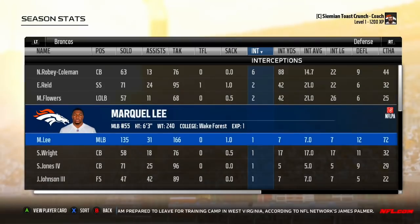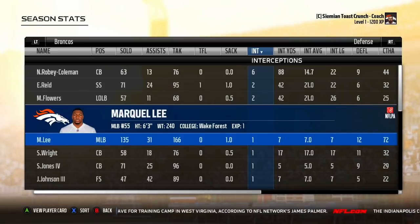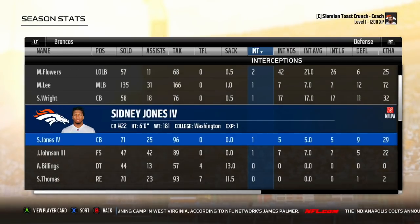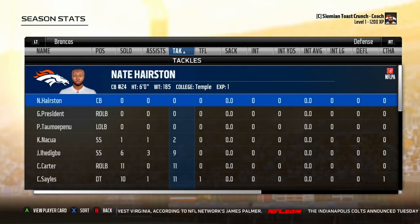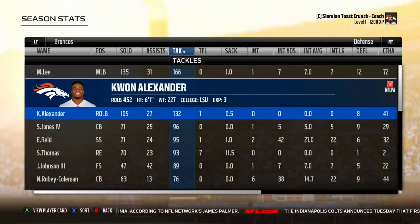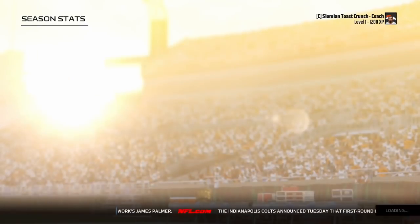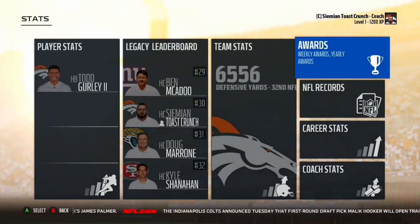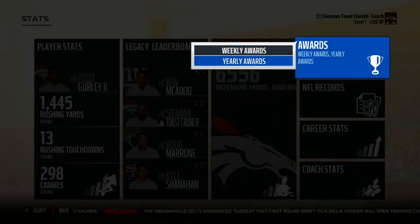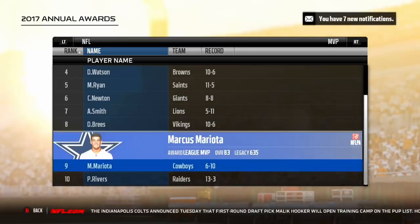We got to the quarterback pretty well. Interceptions: six from Robey-Coleman, two from Eric Reed, one from Marquise Flowers, one from Markel Lee, one from Sharice Wright, one from Sydney Jones, one from John Johnson. Quan Alexander got 132 tackles. We were sixth on offense but 32nd on defense. MVP goes to Le'Veon Bell on the Raiders; Russell Wilson comes in second. Markel Lee comes in second for defensive player of the year — I hope he got a lot of experience.